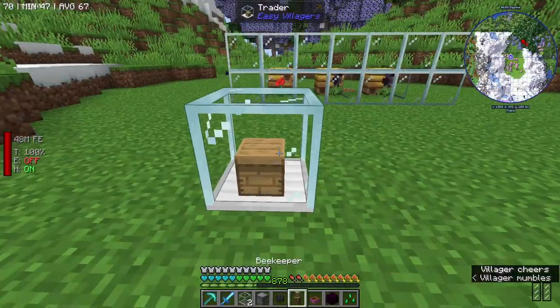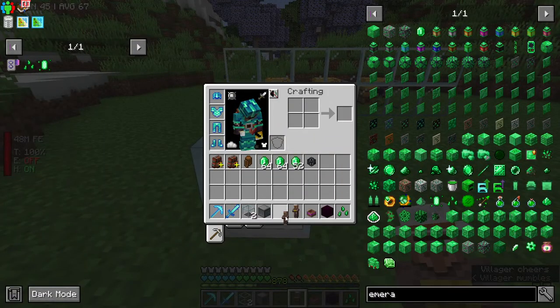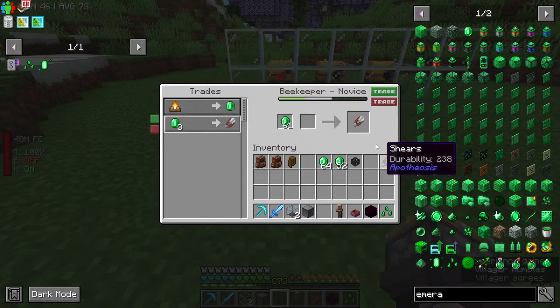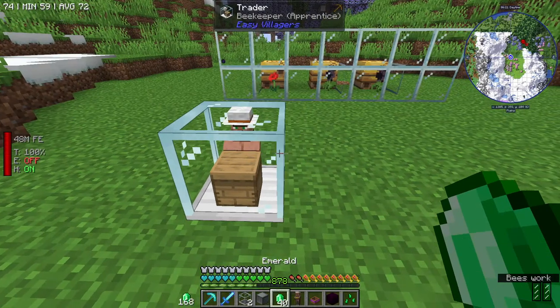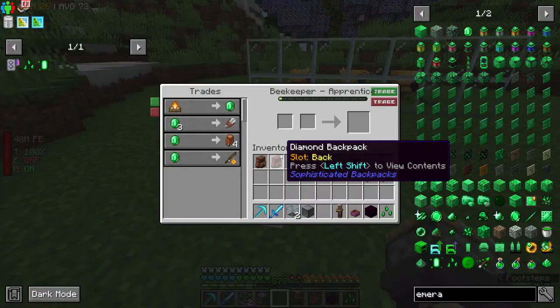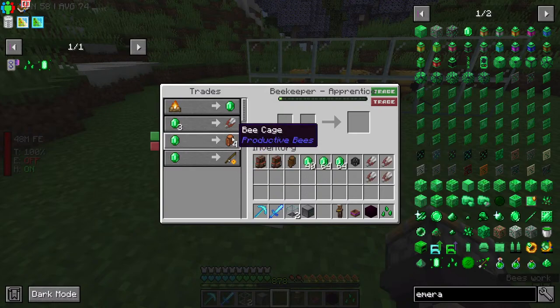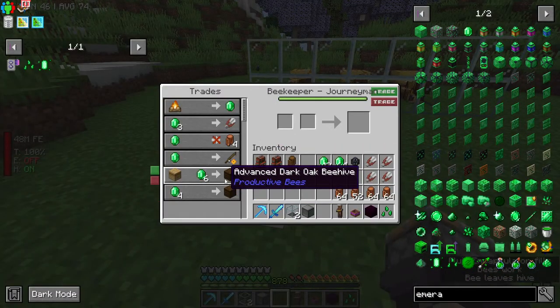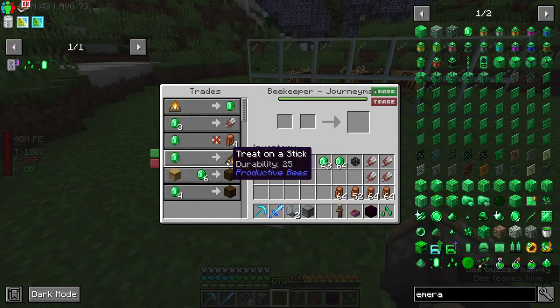He's got bee cages. And then I want this guy. I think they'll all get bee cages at the end of it. I don't use Easy Villagers in any of the other packs that I play — I think FTB Skies was kind of the first pack I played on here that had it. And I kind of just went with it.